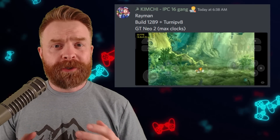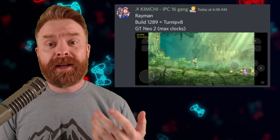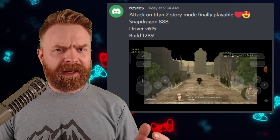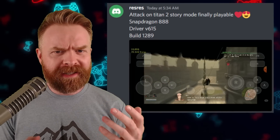In addition to that, there's also been a massive performance improvement. Rayman here is running at 60 frames a second. Attack on Titan 2 is up and running at about 15 frames a second. In fact, someone got it up to over 20 frames a second — arguably kind of playable.